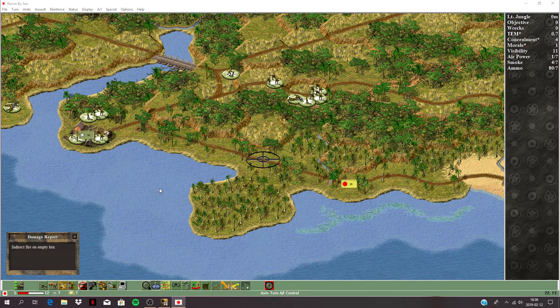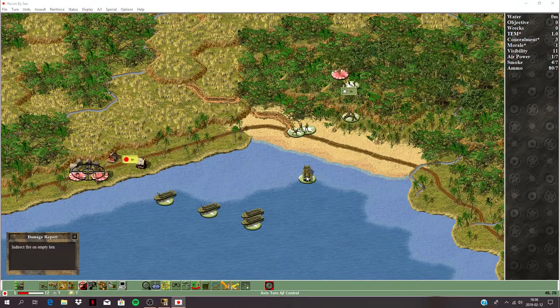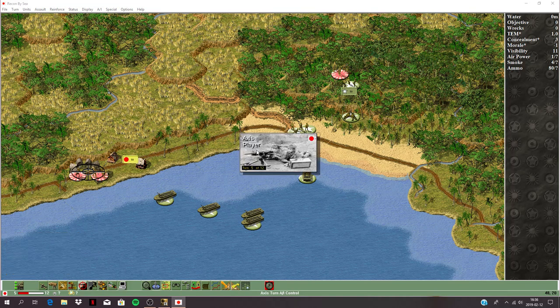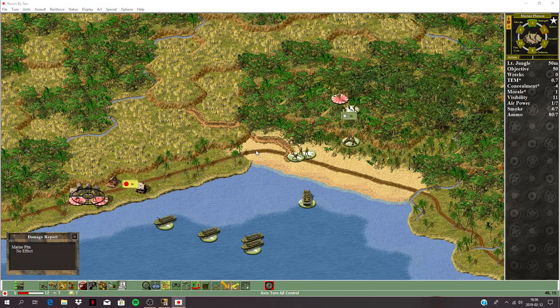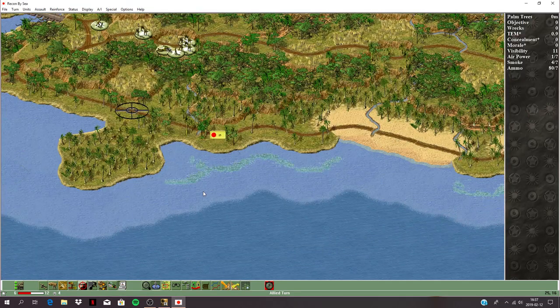Incoming mortars — just missed my positions, that's good. Don't hit that boat. Turn 5 of 12. We survived that onslaught — could have taken heavy casualties there. One airstrike remaining. No effect though — can't spot that.